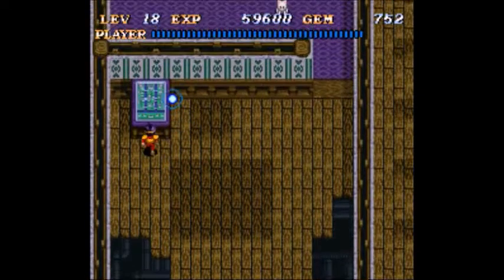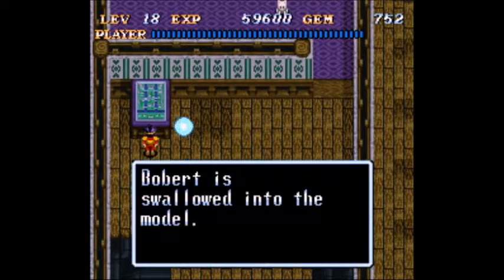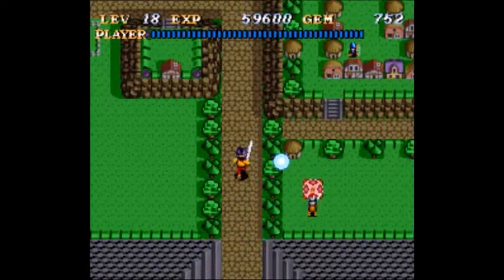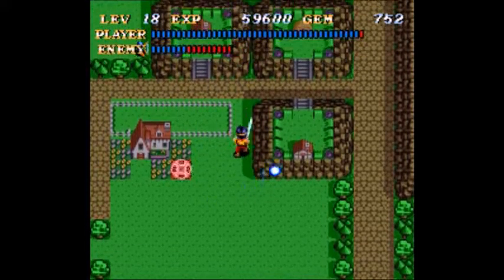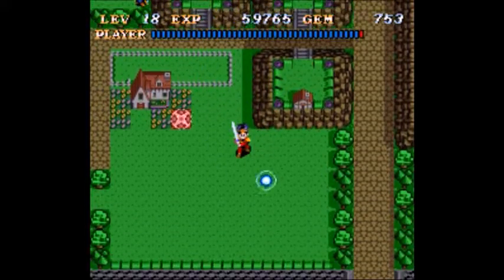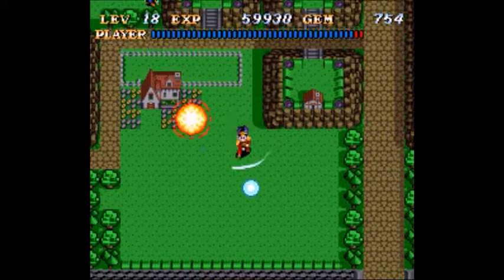We're back with more Soulblazer. Today we're going to jump into the model. I'm surprised I don't make you equip the paintbrush to go into it, but maybe that's too much of a callback. Enemies here are, as you'd expect, very tiny for the most part.